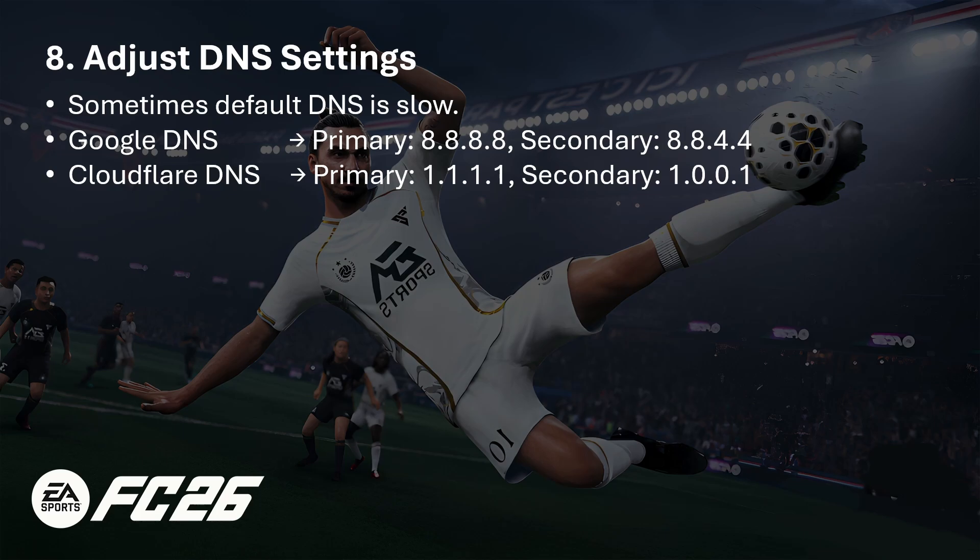If your account is active but you still can't connect, try adjusting your DNS settings, because sometimes the default DNS is slow. You can try Google DNS — set the primary to 8.8.8.8 and secondary to 8.8.4.4 — or Cloudflare DNS with primary 1.1.1.1 and secondary 1.0.0.1.